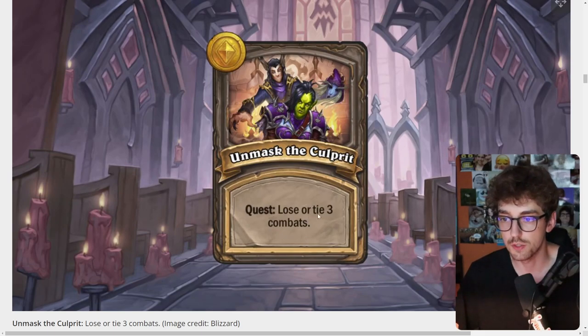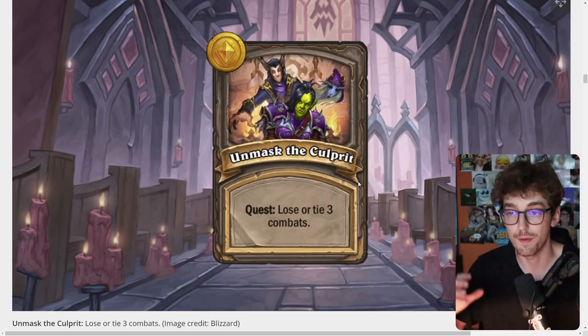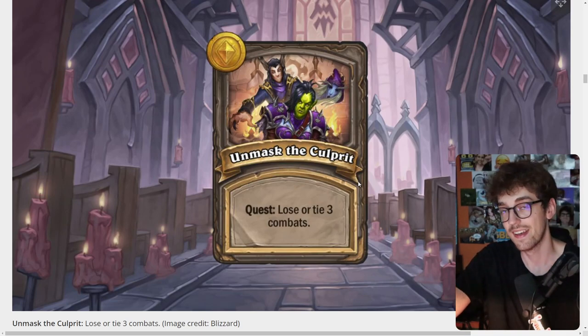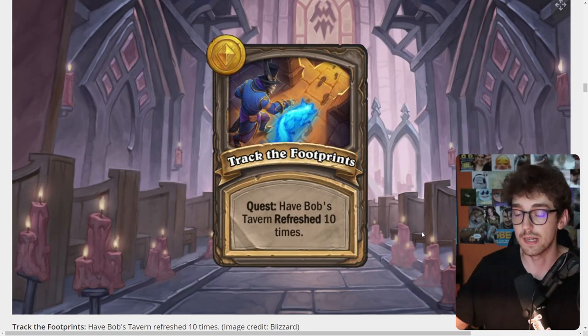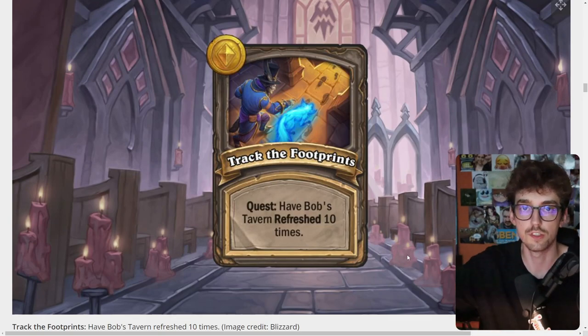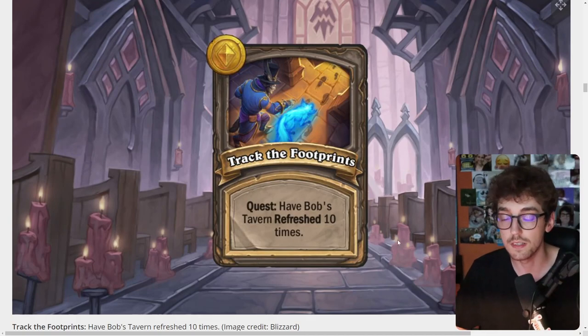The Unmask the Culprit quest requires losing or tying three combats, which is way harder because you have to actively lose a lot of health to complete it. I assume this is tied to a big reward. The Track the Footprint quest requires having Bob's Tavern refreshed 10 times. Some heroes like Nozdormu or Aranna will have an easier time, but refreshing 10 times is a lot of gold — that's 10 gold wasted essentially, although the start-of-turn tavern reveal might also count.